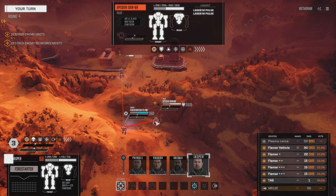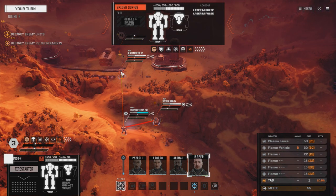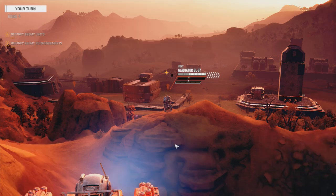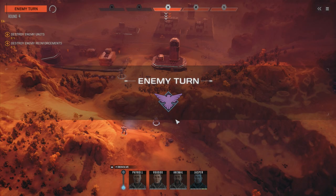This is a Spider, so let's fire on the Spider. We're going to leave the vehicle flamer off for now and one of the other flamers off. It's not worth putting flamer on this guy - it's better if we can get a tag on him. We've got a tag on him, so that'll last for a couple of turns.